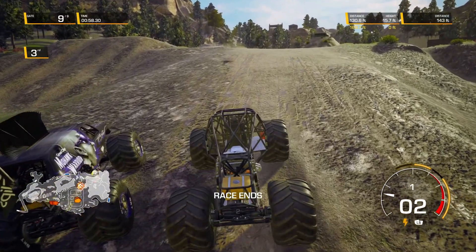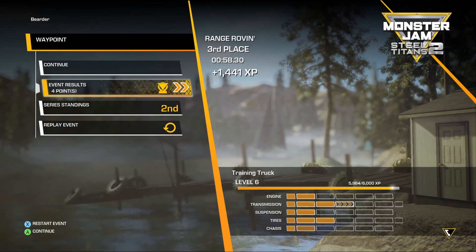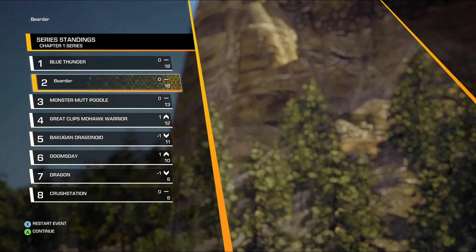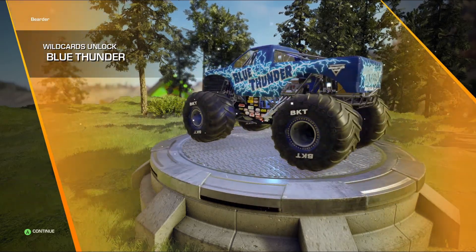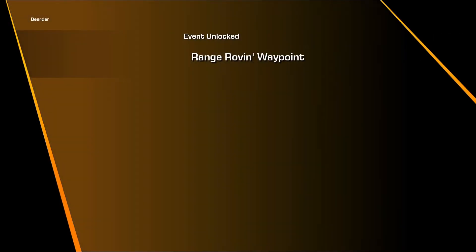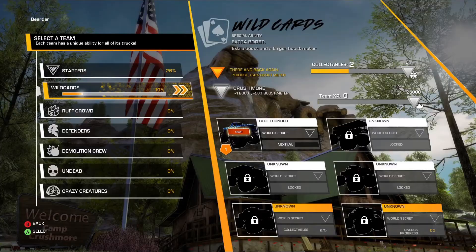We came in third in that one. Mohawk Warrior is a cool-looking truck. We got four points. This truck is getting upgraded nicely, but too bad I'm never going to want to use the training truck again. Blue Thunder won the event overall. We only had to place top three to advance, so we're advancing to the next chapter. Blue Thunder is unlocked - that's one of the favorites. Chapter One also unlocks Salt Lake City head-to-head and freestyle, plus range roven waypoints.